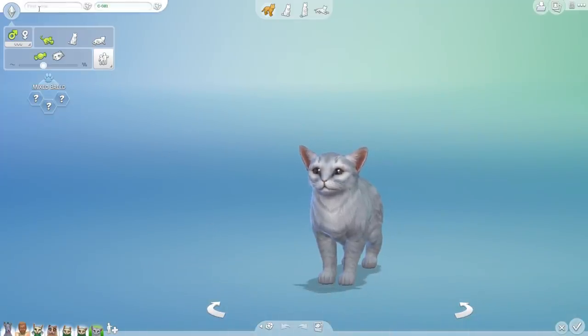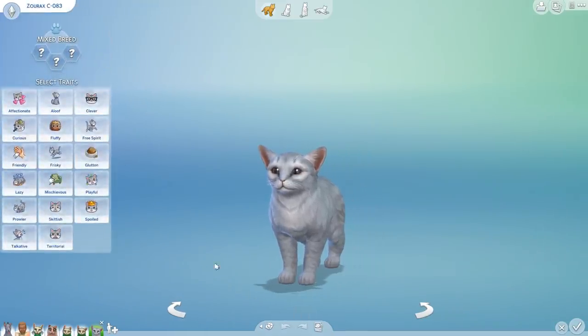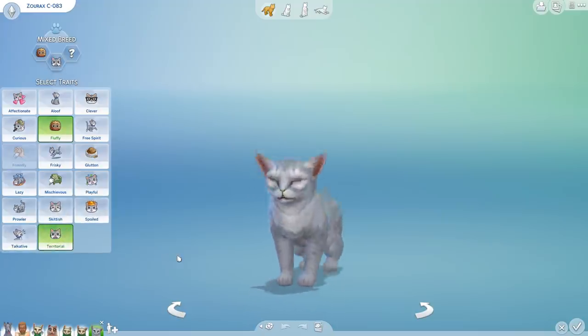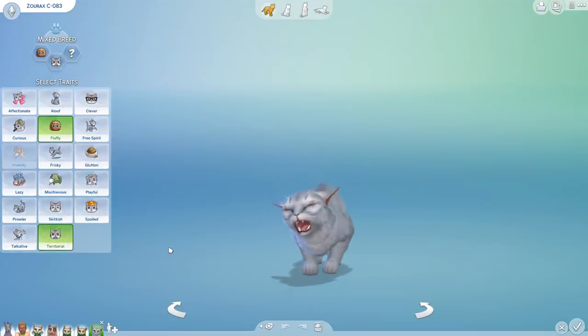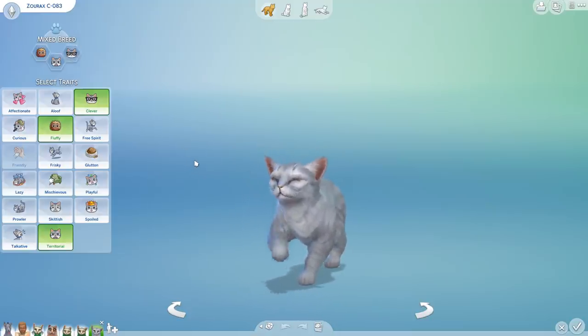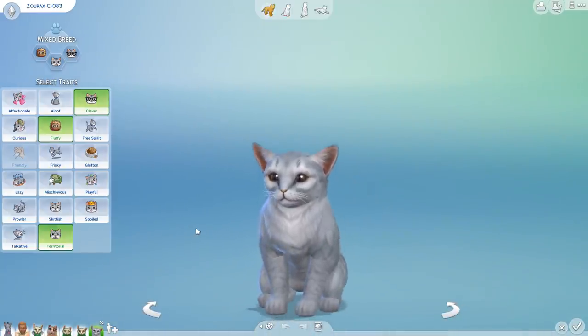The heck-a-doodle! I would like to introduce you to Zorax. Welcome, little Zorax — you are now the 83rd cat in the feline family tree. I'm sort of curious to see if you are going to end up having a bat wing or not, since that is the only special thing that has been granted thus far. Let's see what the personality is going to be. Randomizing gives us: fluffy, territorial, and clever — those mark the traits of our 83rd kit here in the feline family tree. Monster Girl, I wonder if you gave little Zorax something more in tune with a personality.